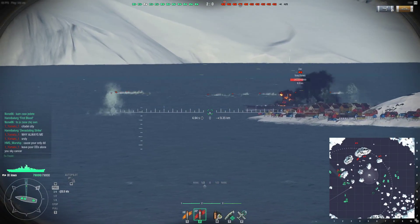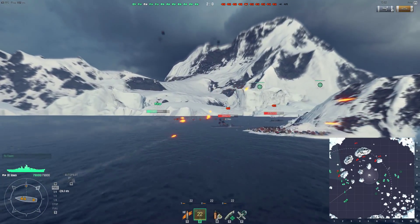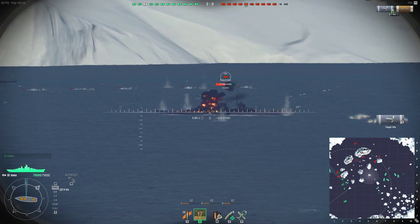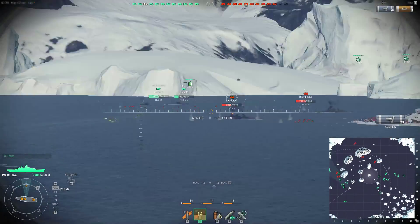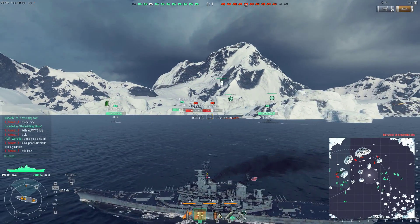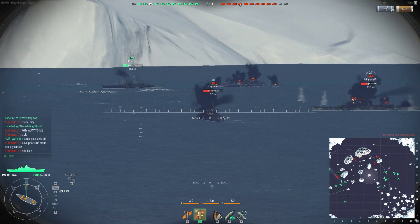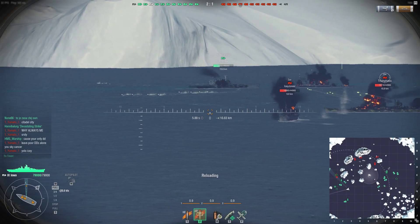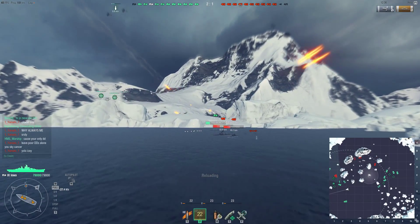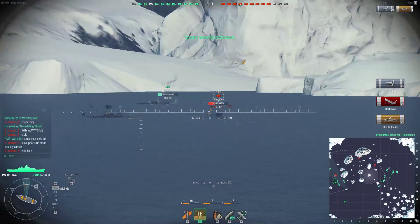This Zao has opened fire with torpedoes. We take the lead again and fire — 6,000 damage from three hits, all kind of over-penetrations. He's fired a spread of torpedoes toward our Yamato, who should have them spotted and be able to get out of the way. The other Zaos are wrecking things — looks like Yamato did unfortunately take one.